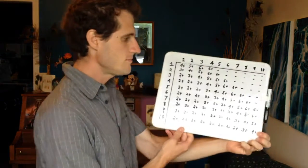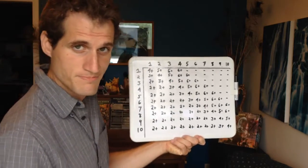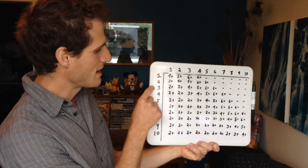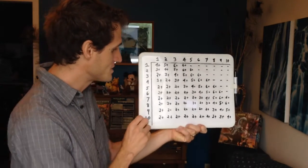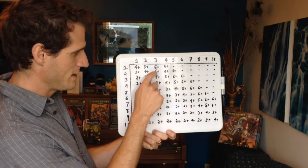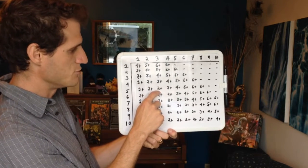So let's take a look at the to-wound chart today. As you may already know, this is your to-wound chart. You have the enemy toughness listed on the top from 1 to 10, and your strength from 1 to 10 listed on the left. So if I have a strength of 4 — using a weapon with a strength of 4 — and I want to beat a toughness of 3, I just line that up and it's a 2+.